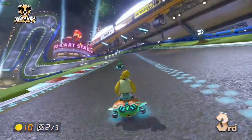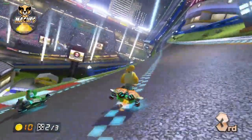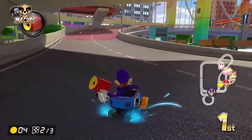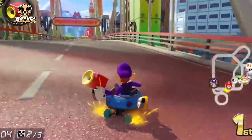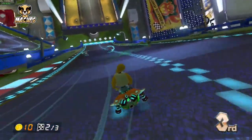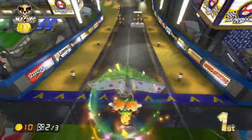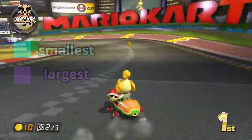The other, more important type of boost is drift boosting. Drift boosting is what happens when you tap the R button right before going into a turn. You'll start to do a power slide, and you'll see sparks generating out the back of your wheels — blue to orange to purple sparks. The way this changes depends on how long you are holding into the turn. The longer you hold it, the greater the boost you're going to earn. Blue being the smallest boost, purple being the largest boost.